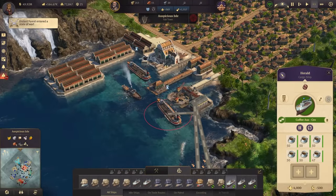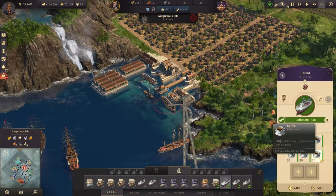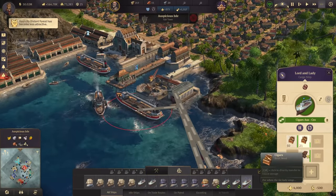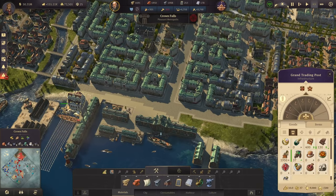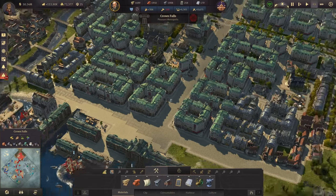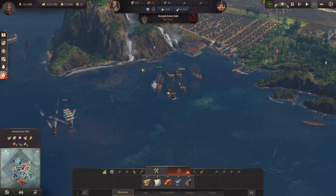I now have two piers in Auspicious Isle because waiting for goods is delaying the traders. We now have 400 tons of cigars in Crown Falls, so I can enable cigars as the next product for my investors. That leaves only champagne and chocolate missing. There are more ships on that side, but they're just passing by. Let's make sure passive units are activated.